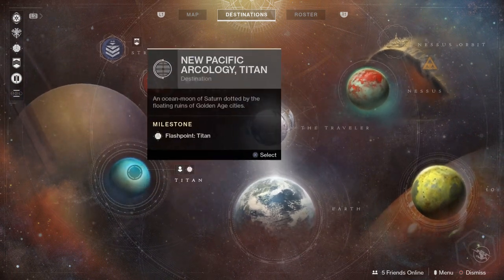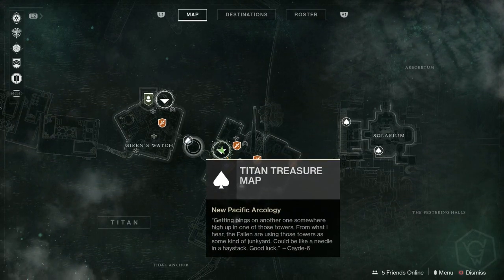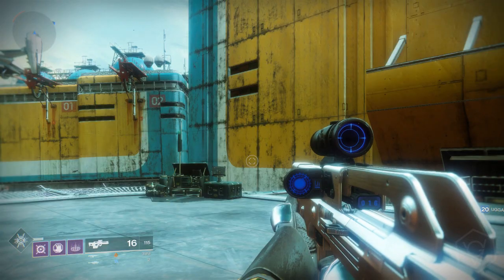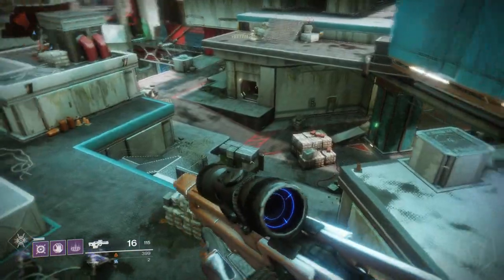They're really cheap for glimmer, so just go buy them and we're going to be flying out to Titan. We're going to work left to right, so if you're looking for the last chest just skip to the end of the video. The first chest is located here — I'll see you there when we reach it.